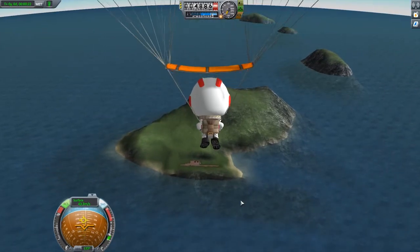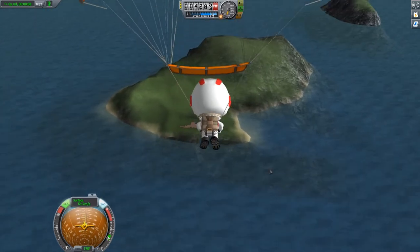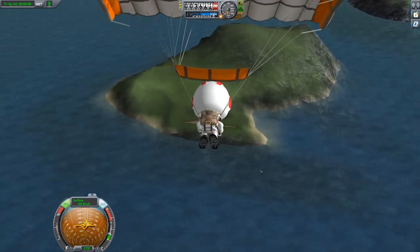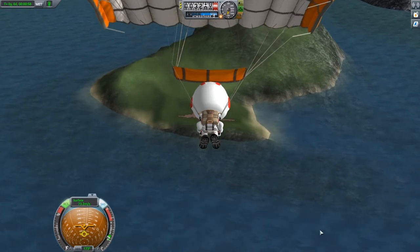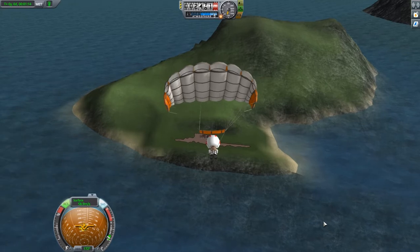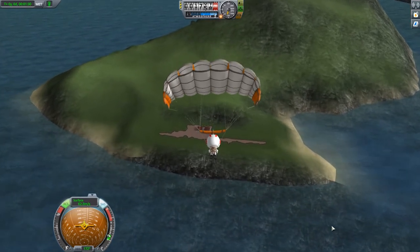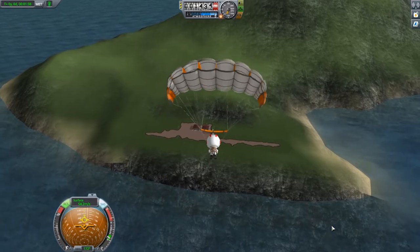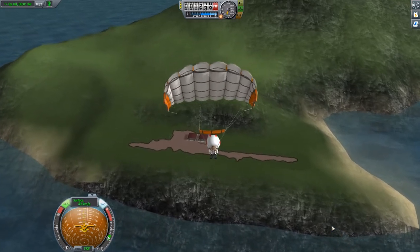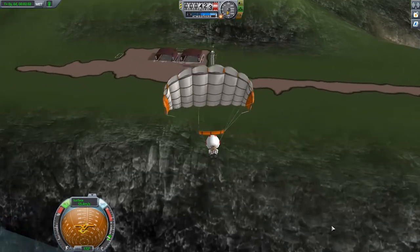This time I decided to bail out really early and also deploy everything super early, so we're gonna take a little bit of time to get on down. Part two of this challenge consists of trying to land myself inside the air traffic controller's box — that little office up on top with the nice big windows. Thankfully none of those windows have actual glass.